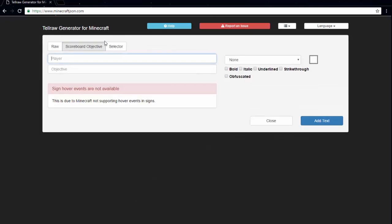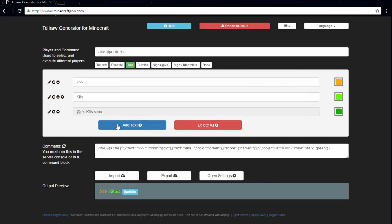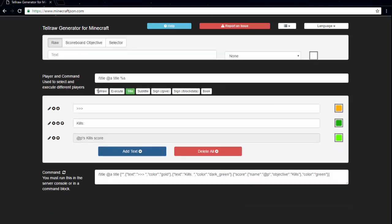Then you want to add scoreboard objectives and do @p kills. So what it's going to do is when it's run, the nearest player to the command is going to see their own kills — you won't see each other's kills, which is one of the downfalls. But you can always change around with the syntax to do a selector — @p and then their kills — you can always play around with that if you want. But this is more for players themselves. So we'll make the kills number dark green, and let's make the kills number green. At this point it's really just aesthetic, just whatever you want to choose.